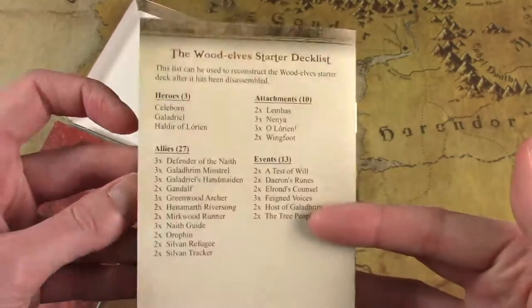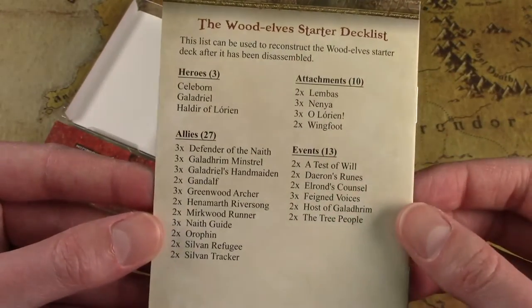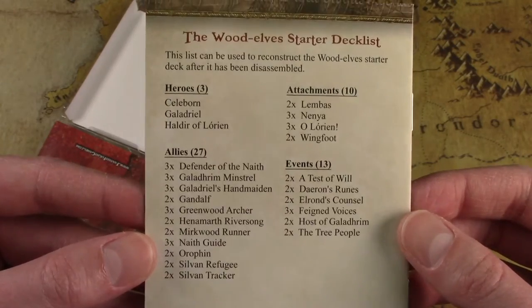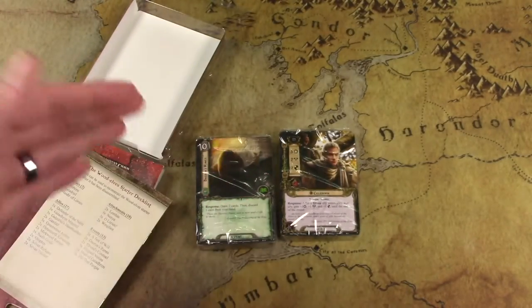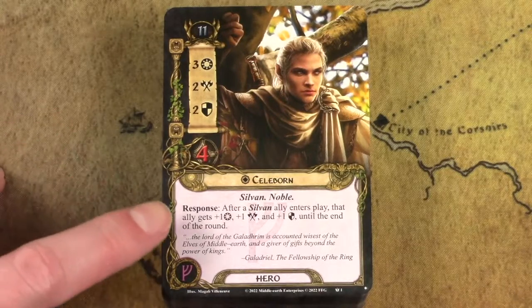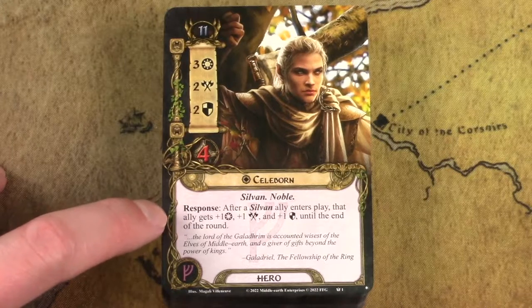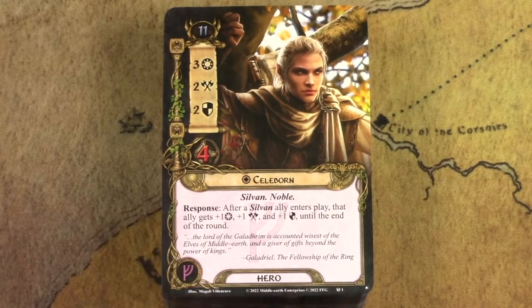So they're all about bouncing in and out of play. Thematically, it's sort of like the Elves are jumping out of the trees and then jumping back in. These are some of your key cards — the pamphlet gives a great overview of how the deck works. It's a very fun deck to play and one of my favorite archetypes in the game. Here's the decklist, which has been spoiled on ringsdb.com already. Let me open the deck and go through one card at a time. The first is Celeborn.